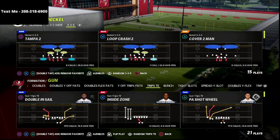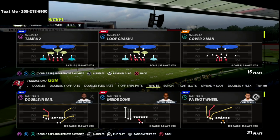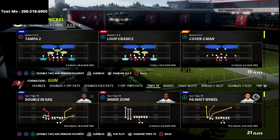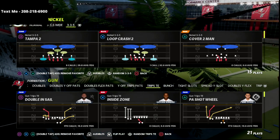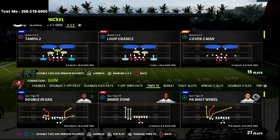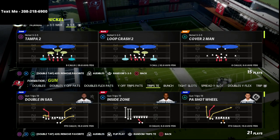I just released my Trips Tied In Offensive eBook — I'm going to put a link in the description so you can get the offense for just $15. I also wanted to point out that if you haven't joined my Patreon membership, it's $10 a month and gets you unlimited access to every eBook I release. So far in Madden 22, I've released 10 eBooks, 7 defensive guides, and 3 offensive guides. You can cancel whenever you want, but as long as your subscription is active, you get access to everything I've released and will release in the future.